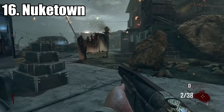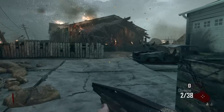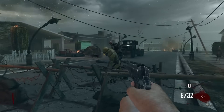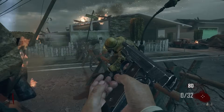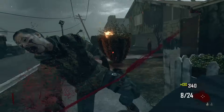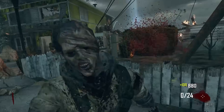At number 16, we have Nuketown. I'm fairly sure on Nuketown, if you're playing solo, you get Quick Revive right away in the starting room, which is great. I'm not sure how it works on co-op though. You have the two starting weapons and a lot more space — the starting room is pretty much a third of the map. Within the starting room, there is a truck that could be opened for 3,000 points with Galva Knuckles, the Bowie Knife, Claymores, and the AK in there.